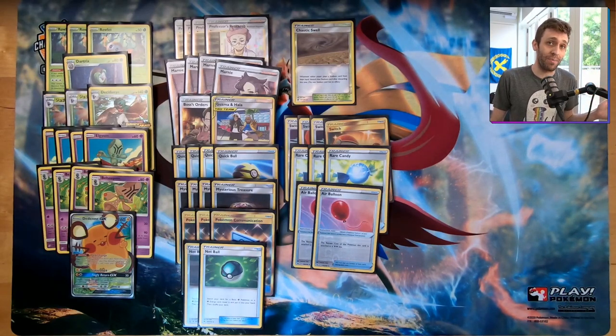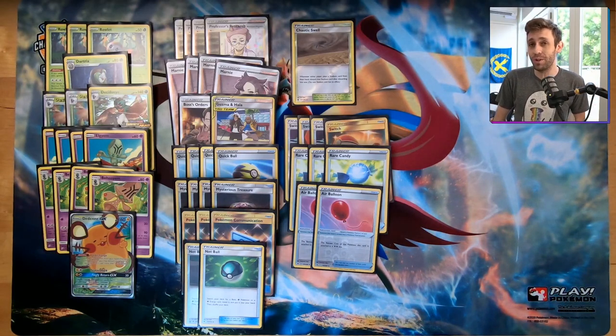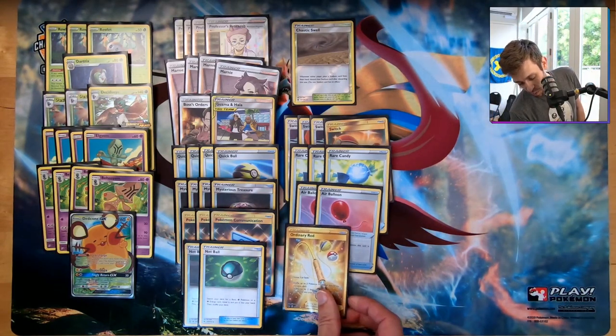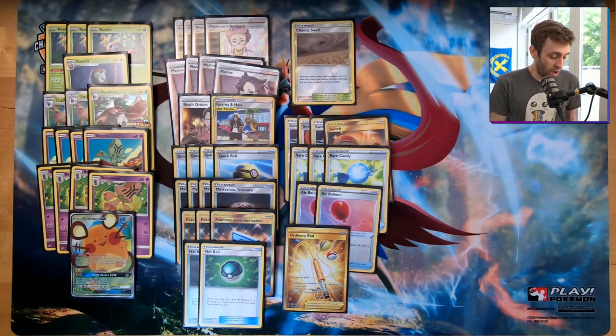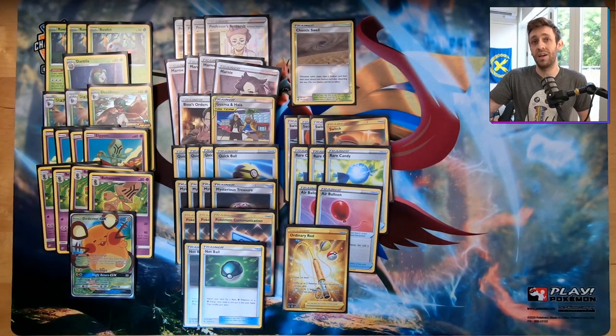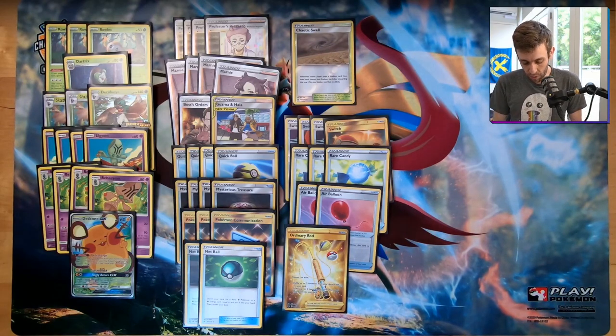Air Balloon is perfect because Decidueye has a two-retreat cost — once you get an Air Balloon on your Decidueye, rotating the Decidueye-Behemoth combo every turn becomes very easy. And once they're in item lock they can't Tool Scrapper it. We also have one Ordinary Rod, which is great for putting back Decidueyes, Behemoths, Alolan Meowths, and the Grass Energy — if you lose those Grass Energy to Crushing Hammer or whatever, Ordinary Rod at the right time can be really powerful.